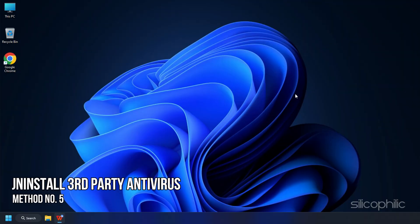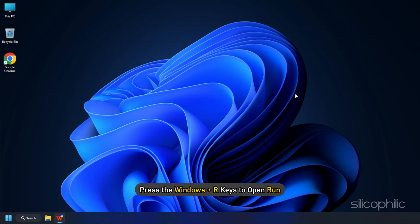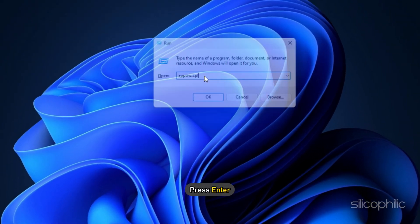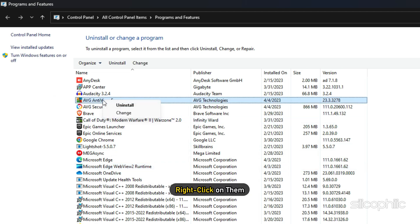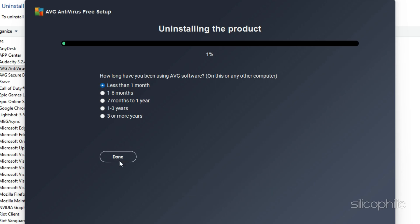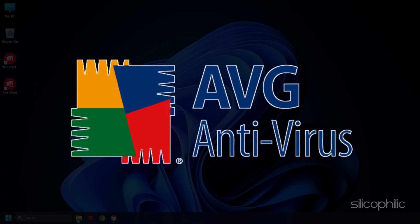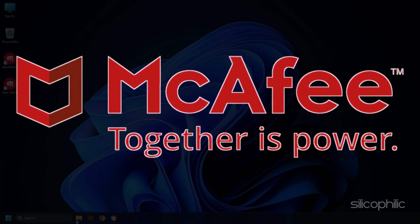Method 5: The next thing you need to do is uninstall or disable any third-party antivirus you have. Press the Windows + R keys to open Run. Type AppWiz.cpl and press Enter. Look for the third-party antivirus you have installed and right-click on it. Select Uninstall and follow the on-screen instructions. Once it finishes, restart your PC. Make sure to uninstall AVG, Avast, McAfee, or any other third-party antivirus.